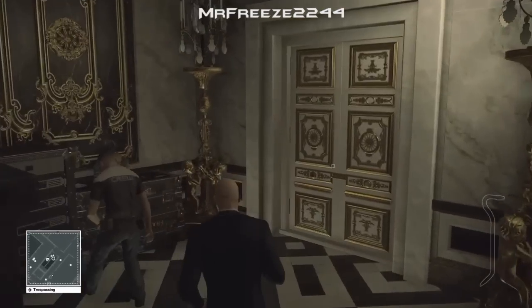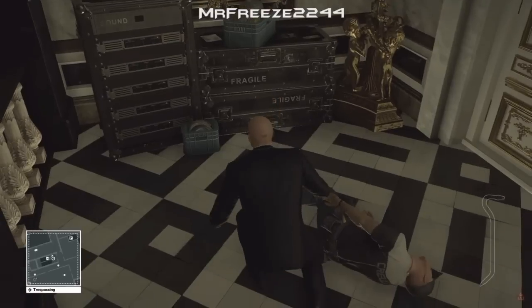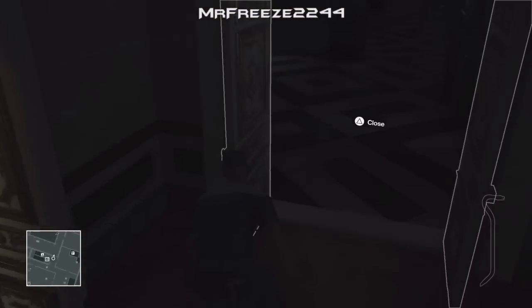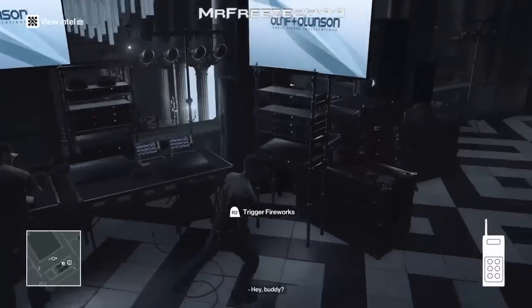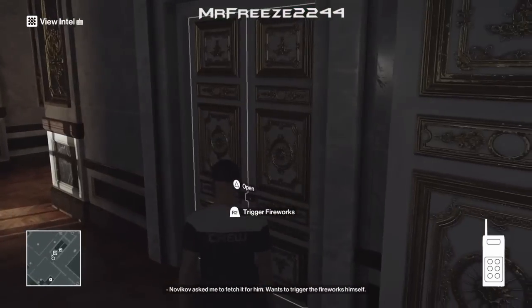Once you get up here we're going to subdue this guy and take his disguise. Then go into the walkway to our left — the fireworks remote trigger is just going to be right here on the table. Once we've done that we're going to go all the way back down the stairs and grab our Sniper Rifle.